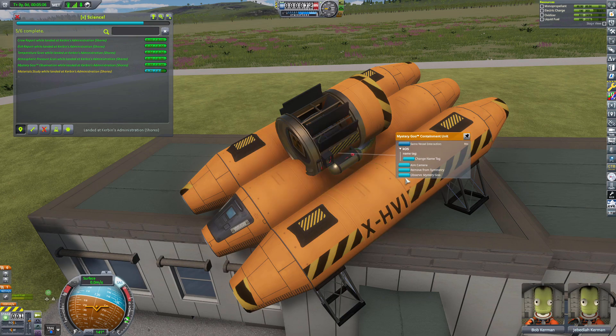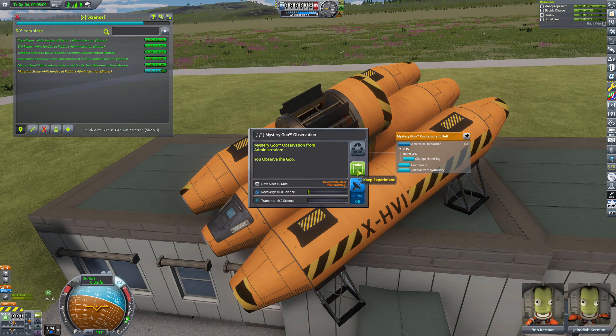This was one of those buildings that didn't have any science when you landed on the roof. I think there's like three of them — the astronaut complex being one of them, as well as mission control.